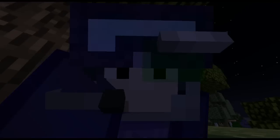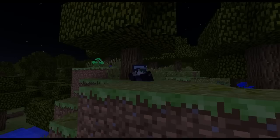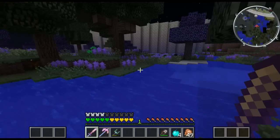Attention Alpha Alpha unit one, we have a bogey trying to infiltrate the wall. Copy that, six — I see him in my sights, incoming.